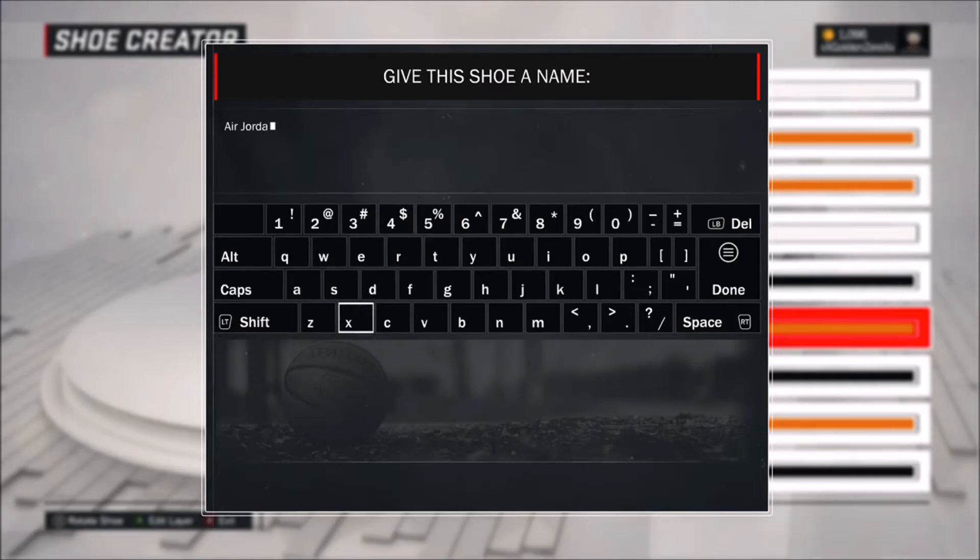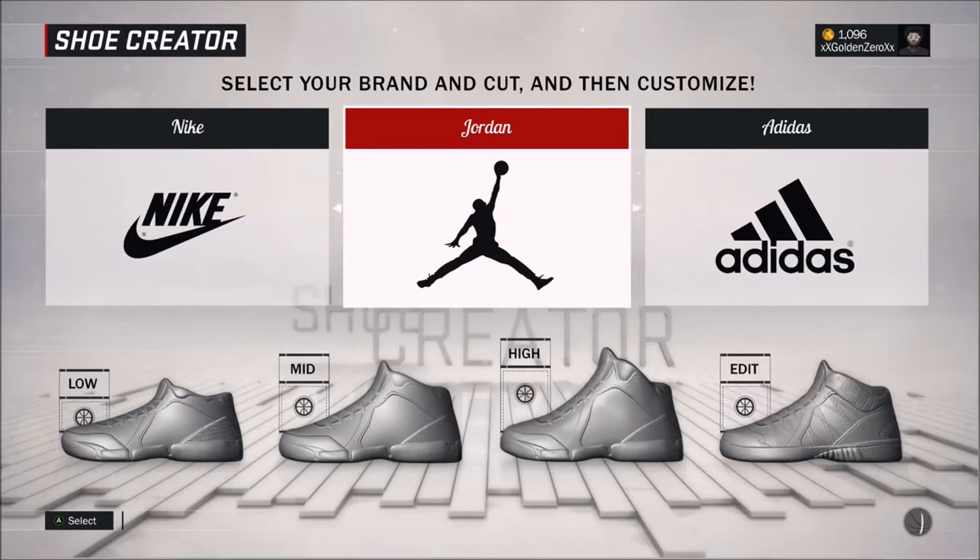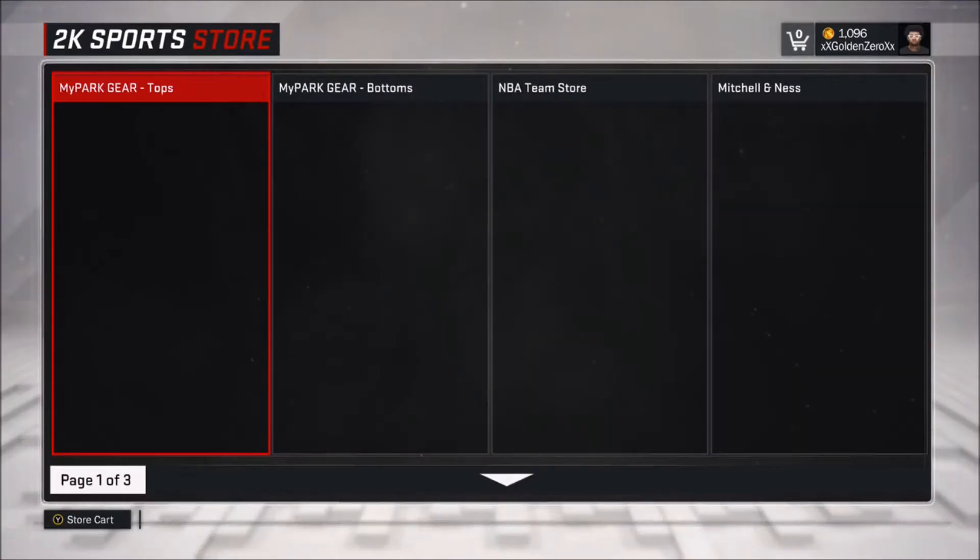First, what you wanna do is go ahead to the shoe creator and create whatever shoe you want. It don't matter — whatever shoes you're signed with, create that shoe. You can edit a shoe or create a shoe, it don't matter. Just go to the creator shoe, give it a name, and go back into your MyCareer.